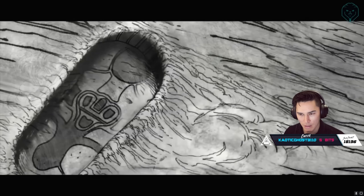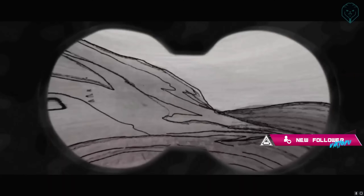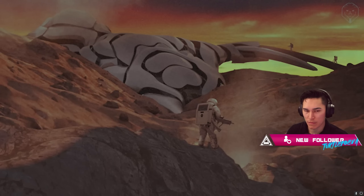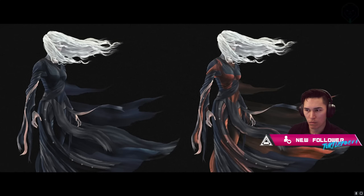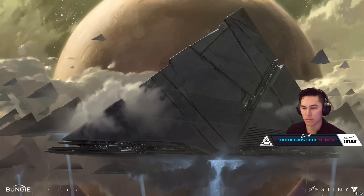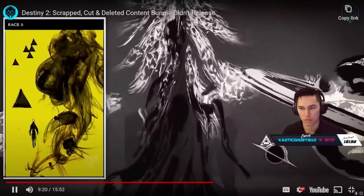There's an alternate version of the famous opening cinematic showing the scrapped original story. In it we see astronauts landing on Mars and finding the Traveler, but instead of the Traveler they see a mysterious woman described as a witch, speaking a language saying the Traveler is coming. There are alien structures on Mars similar to early concepts, and the woman has white hair resembling the veiled statues found on the Pyramid ships. Bungie also originally planned five enemy races — the Vex, Fallen, Cabal, Hive, and smoky human figures in the Pyramid ships — but scrapped the fifth race and eventually merged it into one singular being called the Witness.